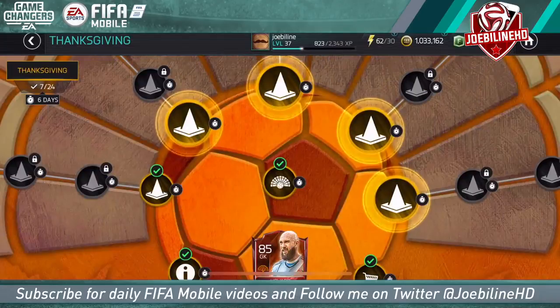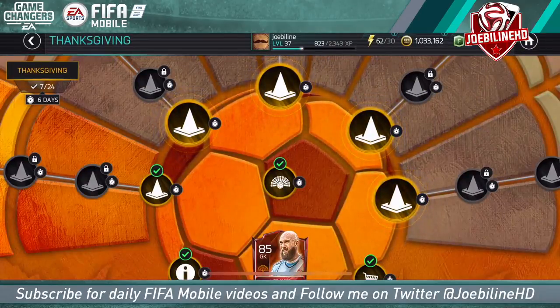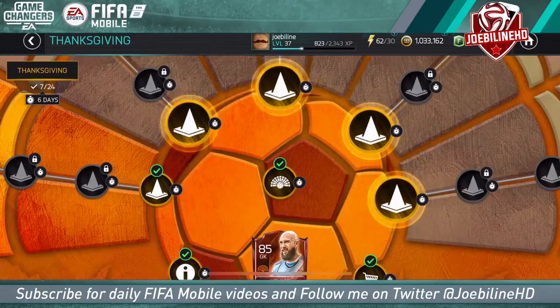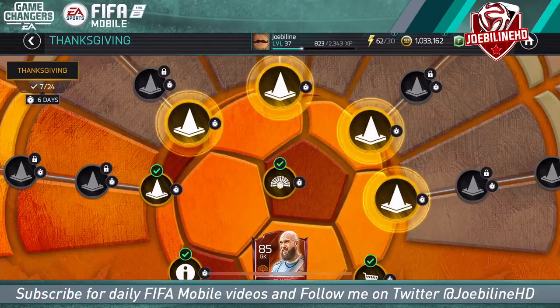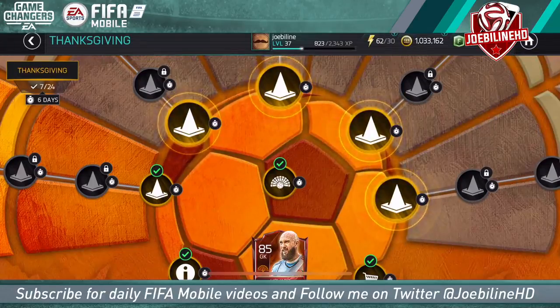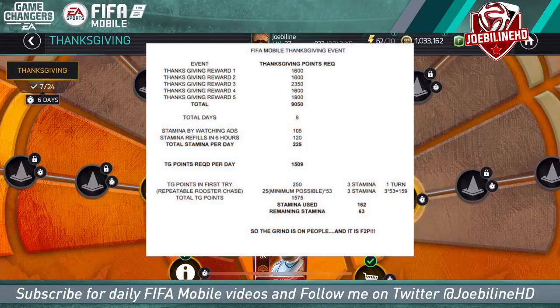The reward one needs 1,600 points — overall it's 9,050 between them all. Over six days, per day you get just over 120 stamina. Stamina takes five hours to refill and there are 24 hours in a day — 30 times 5 is 150, but you don't get quite that because it's 24 hours in a day, not 25, so you'll get between 120 to 150 stamina per day, provided you're using it the moment it runs out.